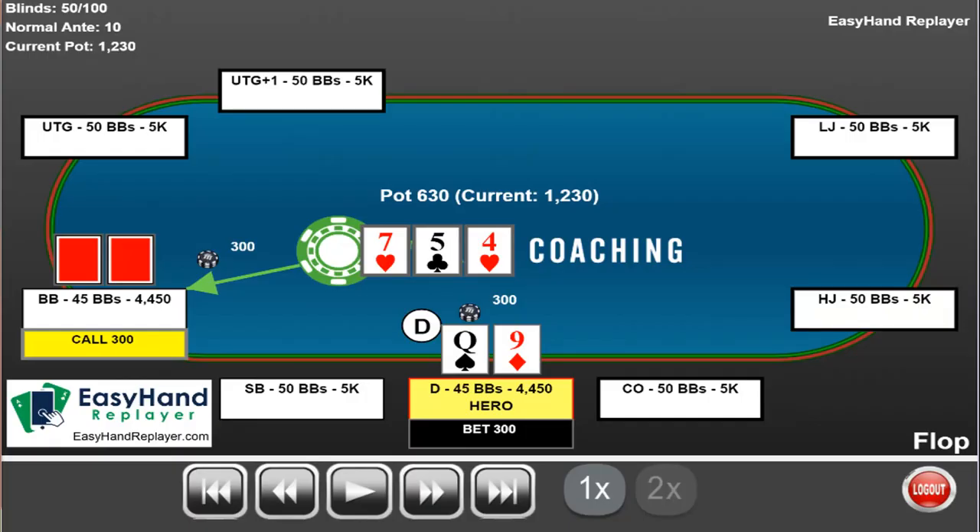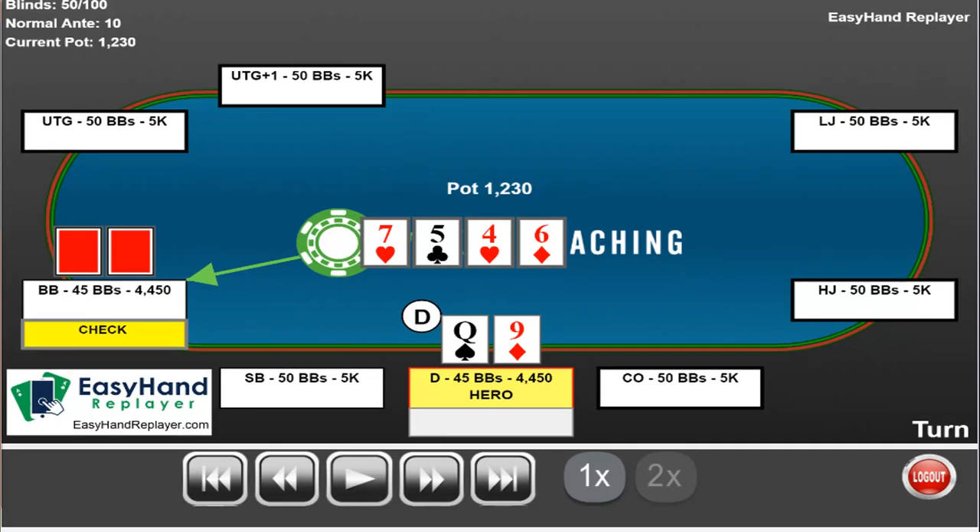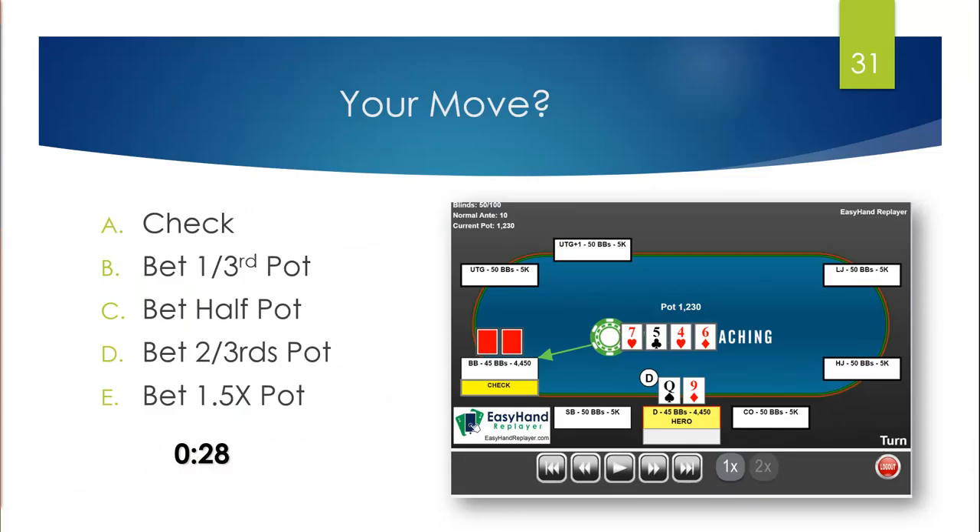New hypothetical. You raise preflop to 2.5x, big blind calls. The board comes seven of hearts, five of clubs, four of hearts. You have queen of spades, nine of diamonds. You C-bet the flop and the big blind calls. The turn is the six of diamonds, and the big blind checks to you. What would you like to do?